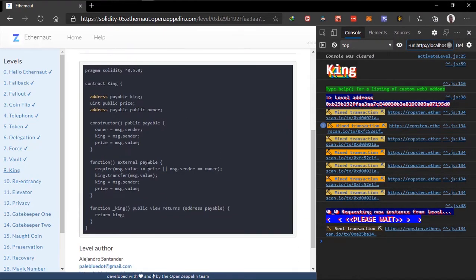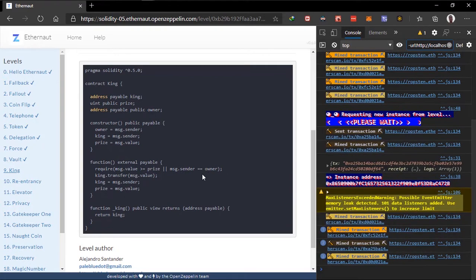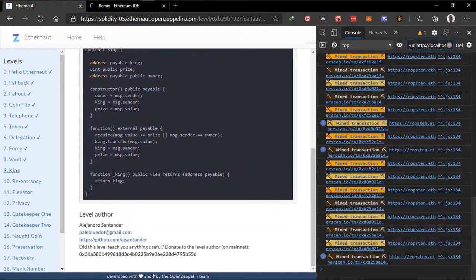While we wait for the contract to be confirmed, let's look at the contract structure: there's a king address, a price, and an owner. There's a fallback function here that requires the amount we input is greater than the current price, or the person calling is the owner. It then transfers to the king, changes the king, and updates the price. We need to use a contract to do this.